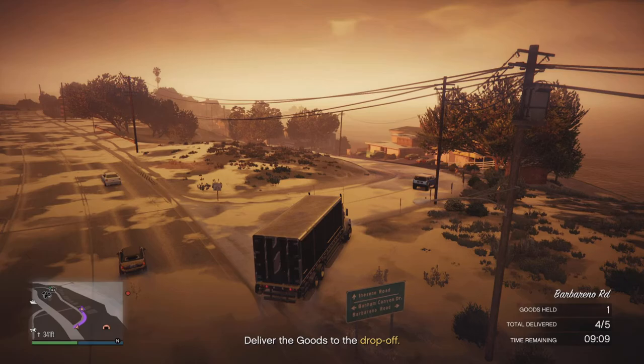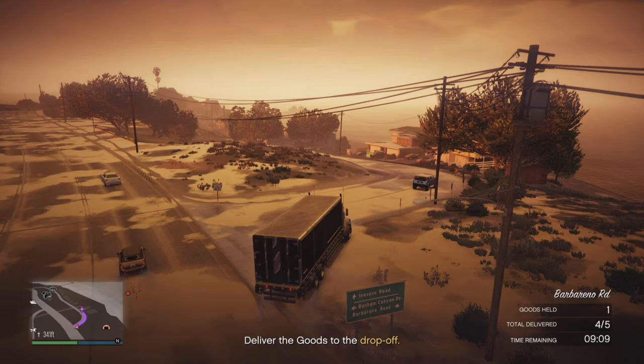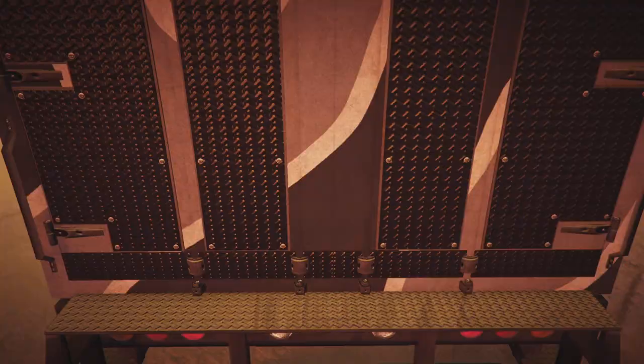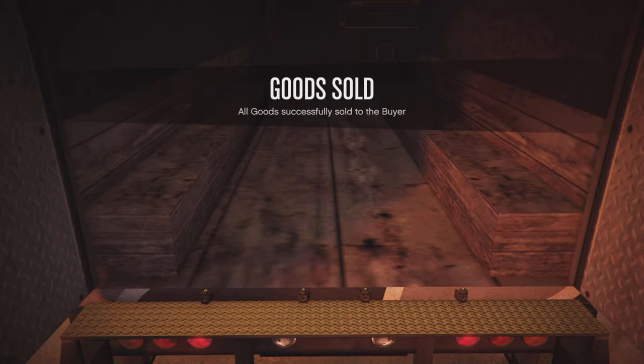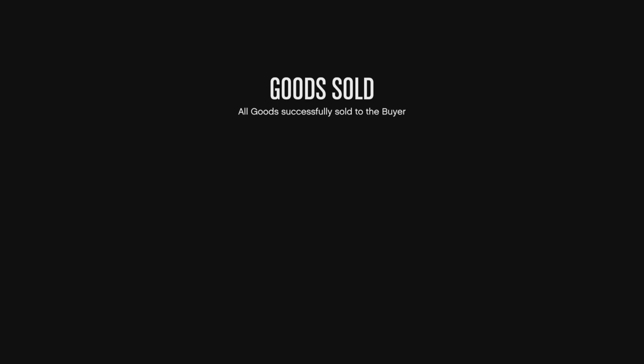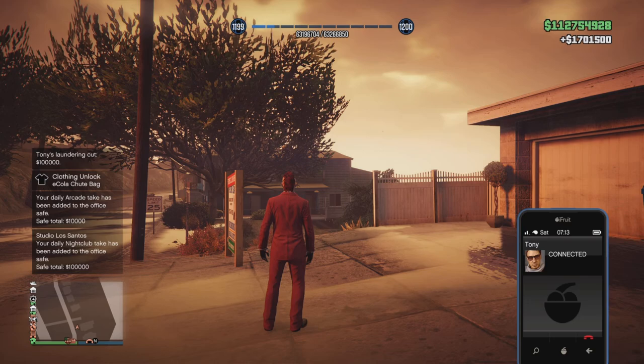This has been talked about in the game for a while now. It's been in the files for a while and finally Rockstar has released it into the game. You just have to complete one small task. All you have to do is make a sale from any one of your businesses. As you see here, I sold my nightclub. I talked about this in the update video but I wanted to make a quick video just to highlight this, because I know a lot of people have been asking about it and wanting it for a long time, and it's very simple.